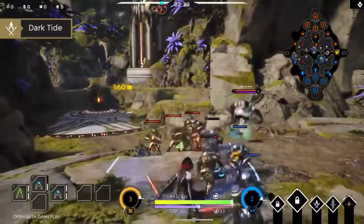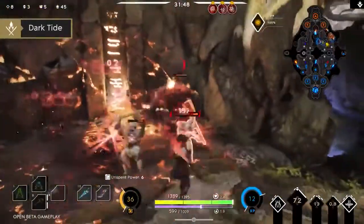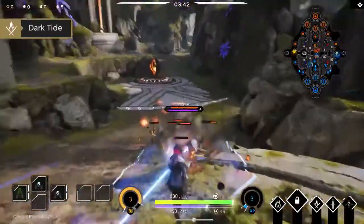Dark Tide will send out a rolling cloud that deals damage to all enemies in the area of effect. This is your main source of damage and is great for poking enemies and pushing lanes.